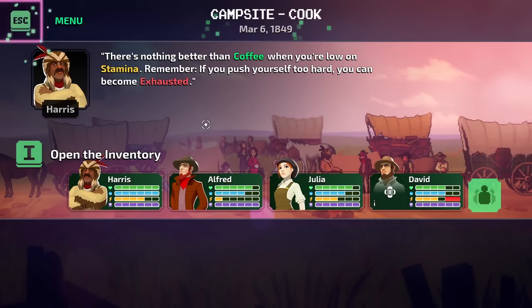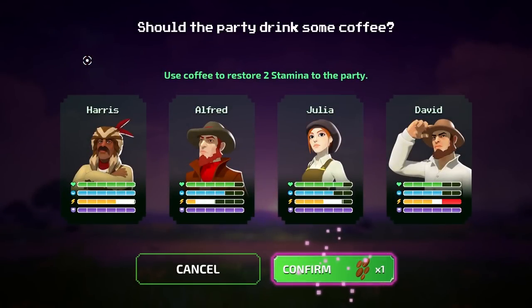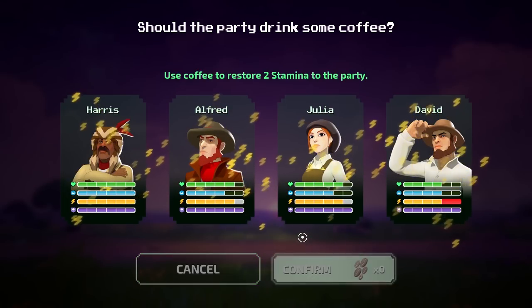When you're low on stamina, remember, if you push yourself too hard you can become exhausted. Let's open the inventory again and have ourselves some coffee. This is for the whole party, so if we drink coffee it'll affect everybody. David obviously has red bars because he's been wounded, so he's riding in the back of the wagon. Everybody else should go up at least two, so that's good.